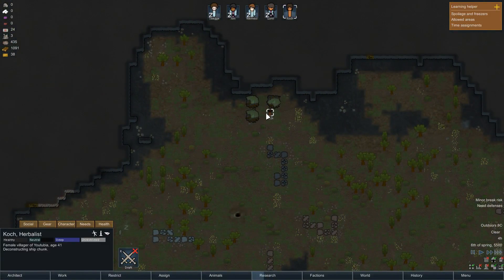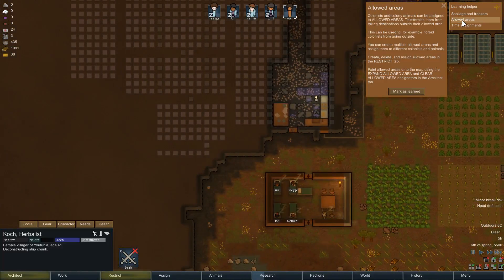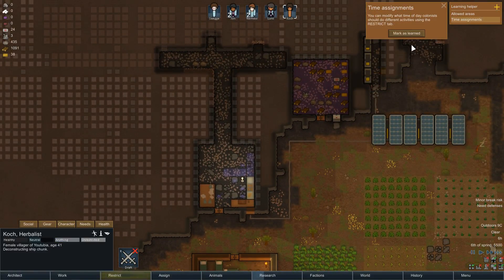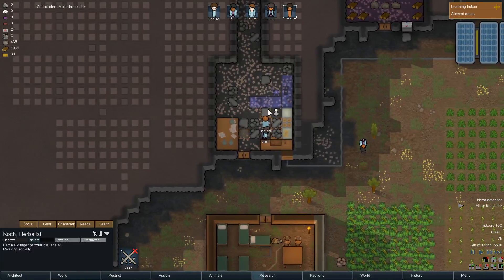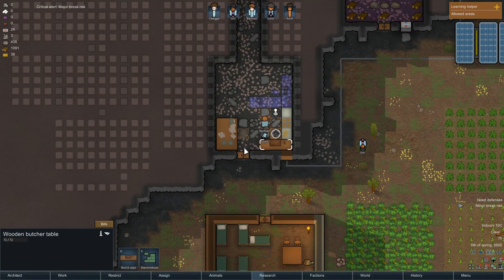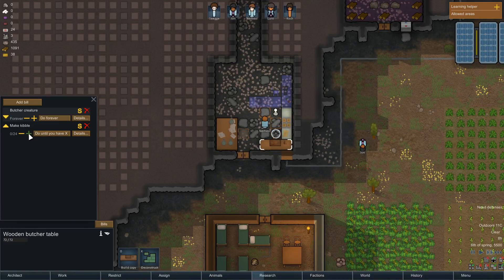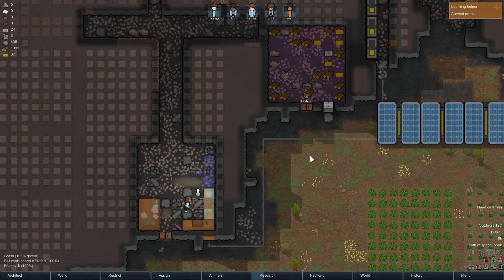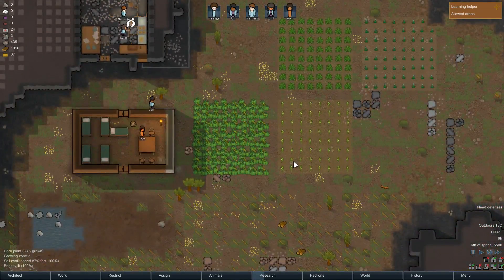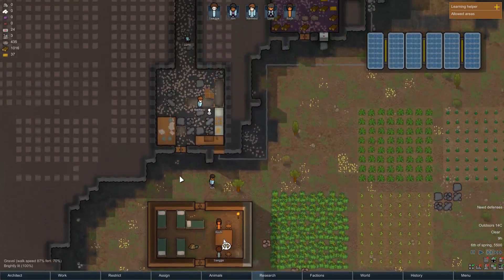I've also set these bits of ship to be deconstructed. You guys should build. Also set a bunch of build orders for all this stuff. Put your creature to make kibble until you have 30 kibble. Research is happening. Sculptor and tailoring bench are being set up as well. I also gave chop orders to cut down all the stuff over here just to try and clear it out.